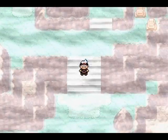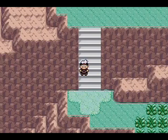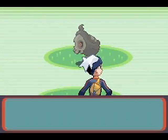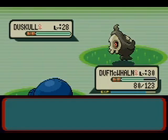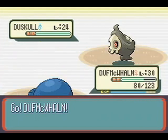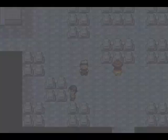Let's get off this damn mountain. I forget if running through grass increases encounter rates — I know it makes trainers notice you because you're running and making noise. It's something I've always thought was the case, but I have nothing to back it up besides what I think is logic.